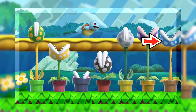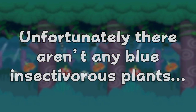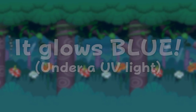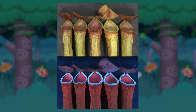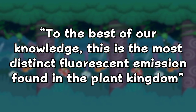And finally, we have the blue Piranha Plant. Unfortunately there aren't any blue insectivorous plants, although there is one thing that is slightly similar: the Nepenthes cassiana, native to India, glows blue! They have special cells that help them generate an ultraviolet hue, which insects are quite attracted to. Plant biologists have even said that, to the best of our knowledge, this is the most distinct fluorescent emission found in the plant kingdom.